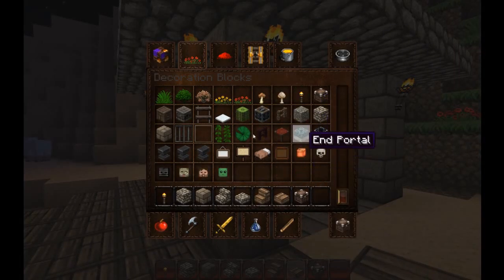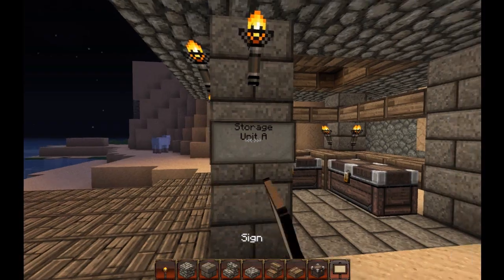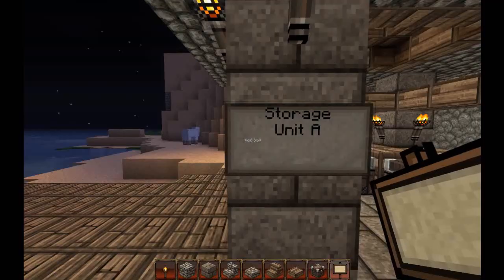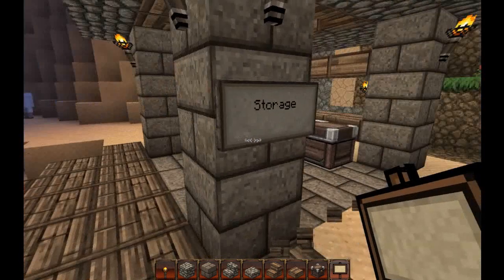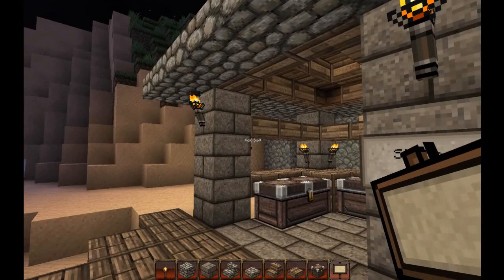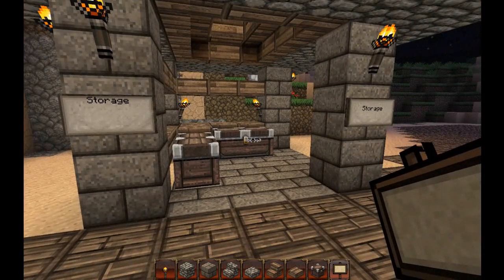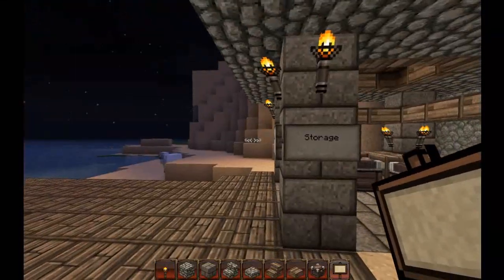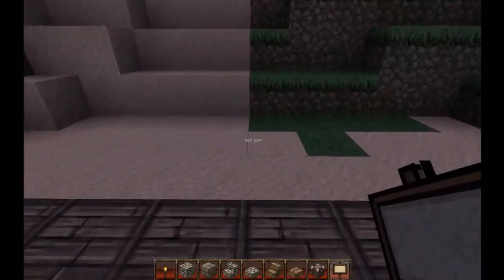Let's throw a sign — how about just 'Storage.' There we go. Alright, storage. Too many storage signs — that's good right there. Let's make another one right here for the harbor master area.